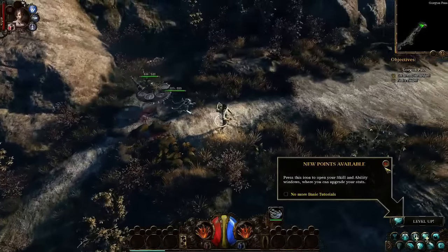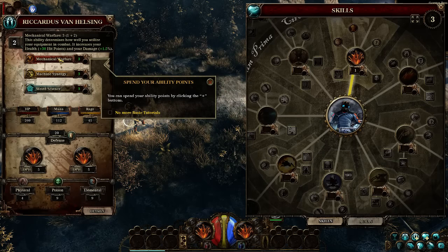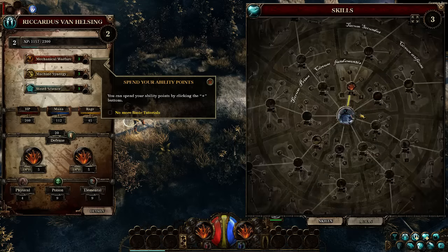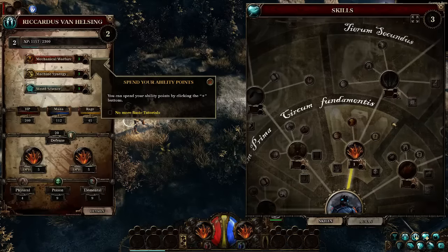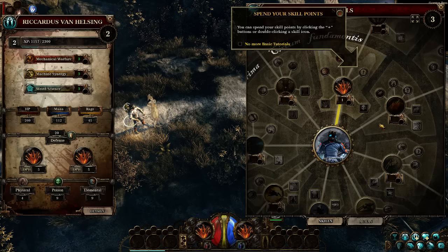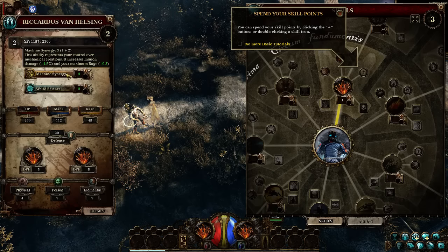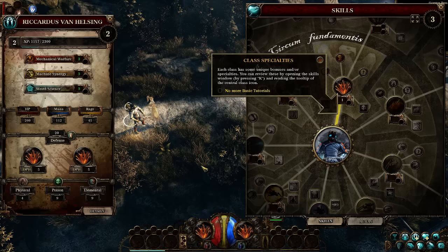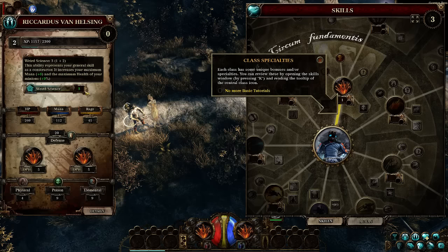Looks pretty nice. Let's level up before we start talking about anything else. So we've got our basic stats — this at first glance looks pretty confusing but I think they've made some good improvements. Like, they've turned the skill thing into a wheel instead of a tree, and for me it's easier to follow than in the second game, which is the only one I've played. So I think we're going to go into Machine Synergy here. This ability represents your control over mechanical creations — it increases minion damage by plus 1.5% and your maximum rage. There are so many systems at work here, it's nuts. There is a lot of content here and it kind of makes me excited, so I'm just going to go nuts into that, at least for the moment.